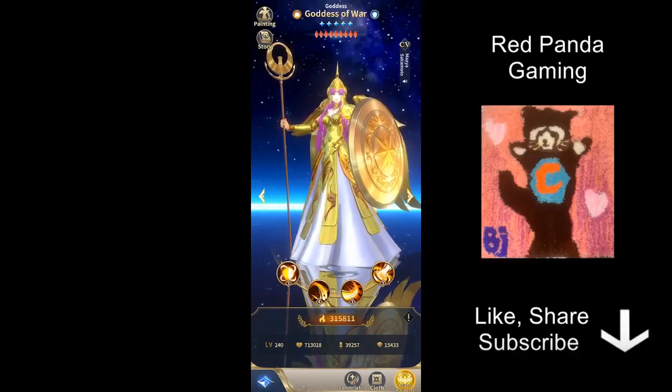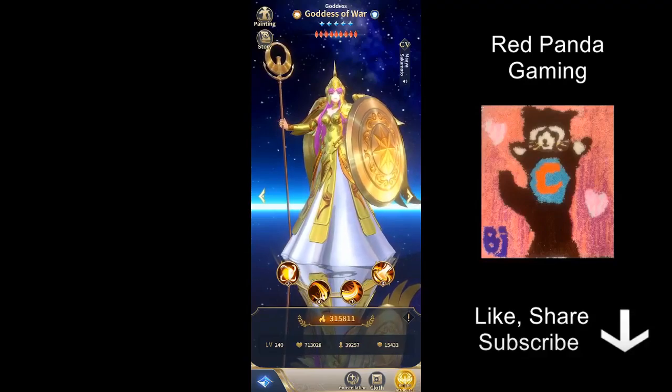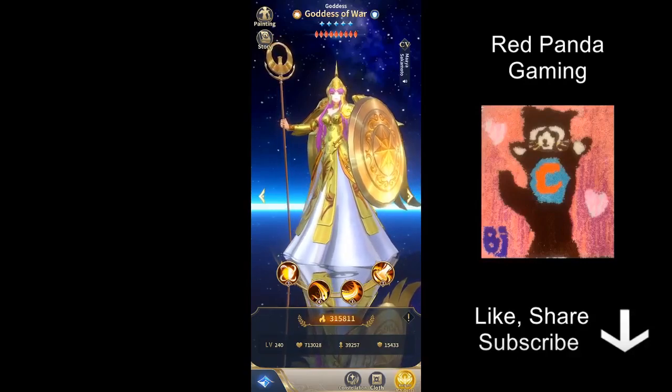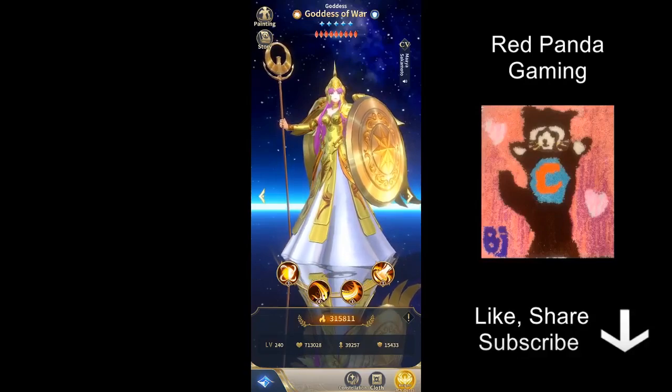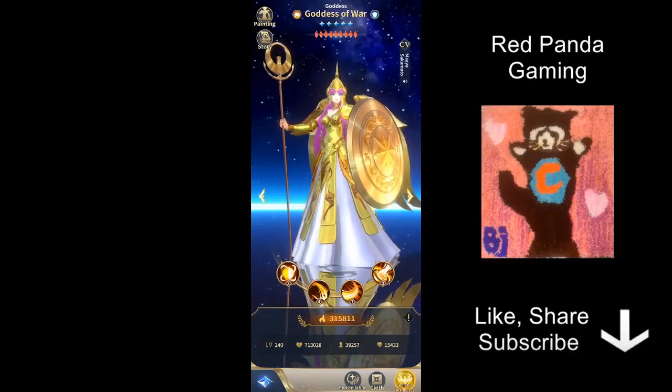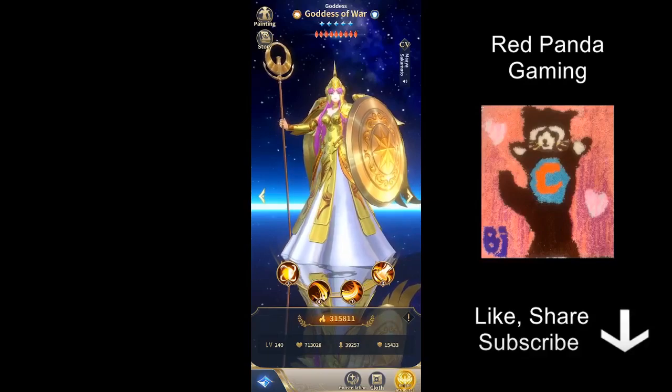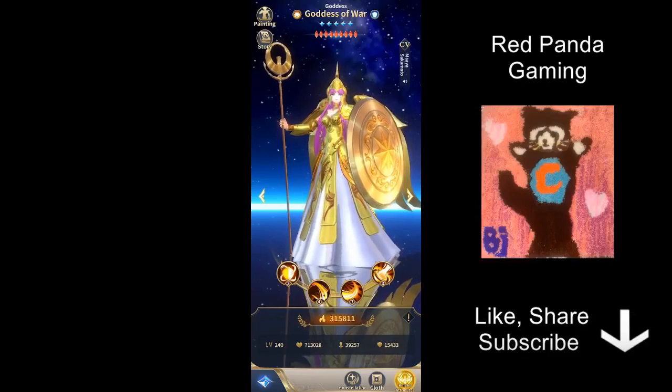The reason I want to talk about this is because she is actually already in the gallery — already in the game file — even though she's not currently summonable. However, a Facebook announcement has already said she is very much 99% certain to be the next character coming out, possibly later this week. I just want to briefly talk through all of her skills, clothes, constellation, and also finish off with some thoughts on whether you should actually pull her, because some of you may be saving up for Seiya God Clothes, and Athena God Clothes is also a very good character, so you may be having a bit of a debate on which one to get.